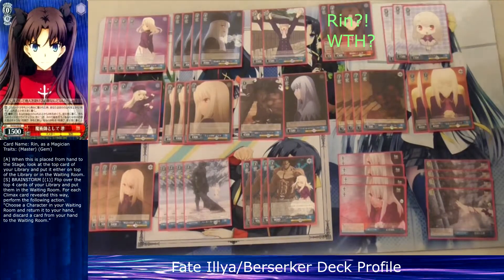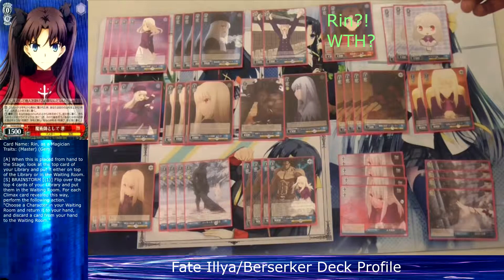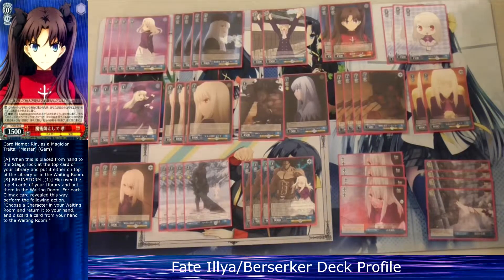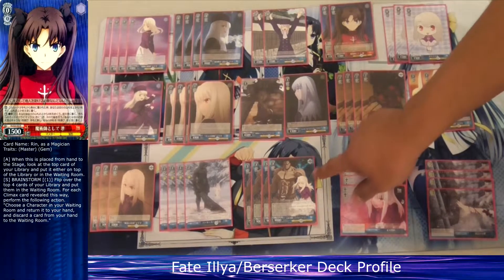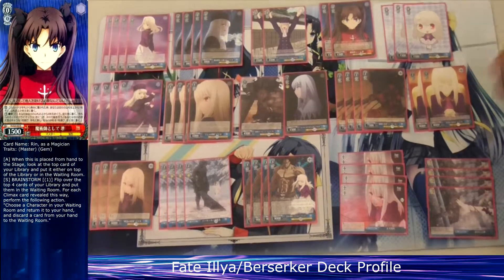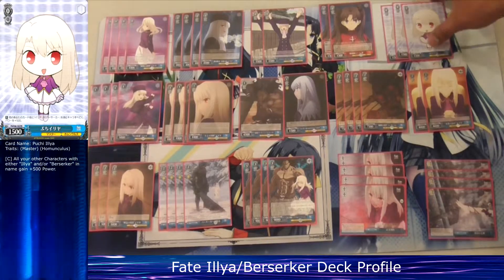I run two copies of Rin, a non-Berserker/Helia character. She's a top checker but most importantly she can help me salvage, because this deck has no other salvaging. This deck suffers a lot because your only level three is one card — so if it goes to the waiting room, you can't get it back unless you refresh your deck. Rin is here specifically to salvage that card with her brainstorm effect.